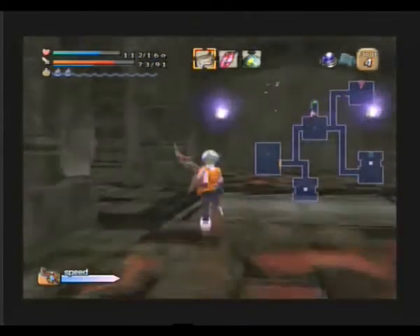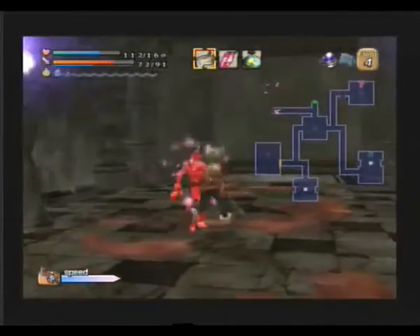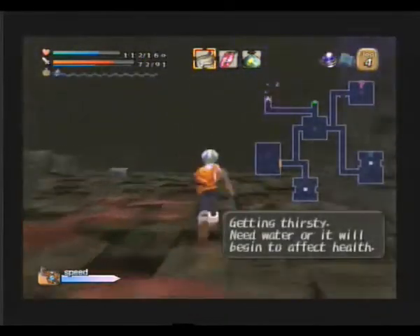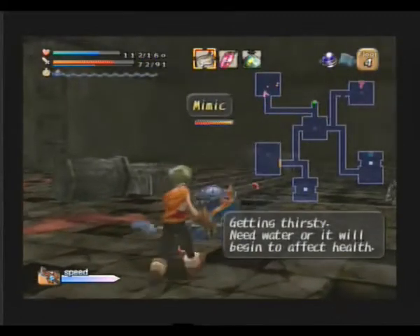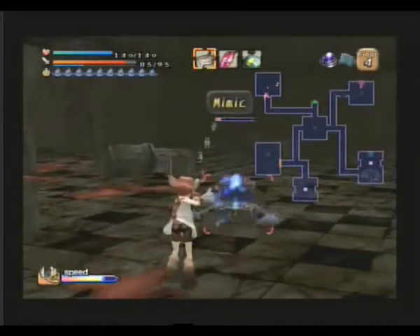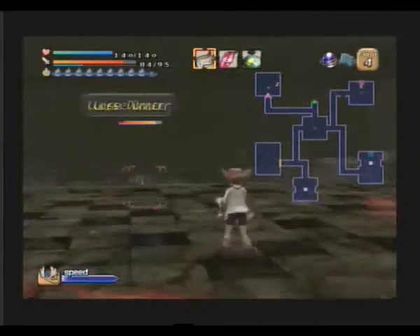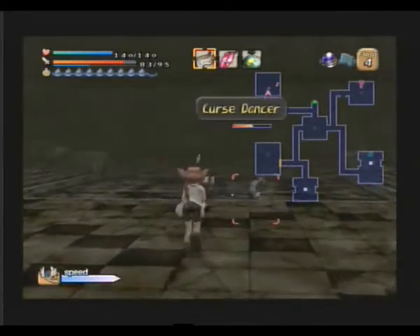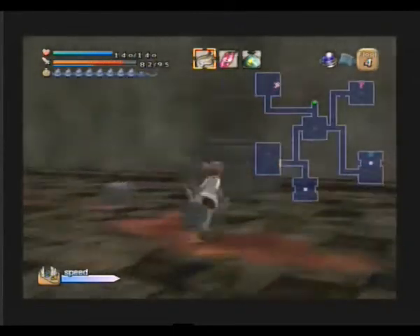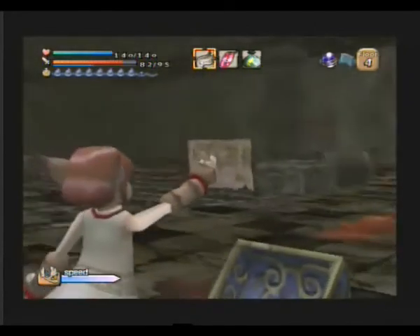We'll go up here first, then I might skip down to the water. Actually no — what's the point of skipping down to the water? I'm just going to get thirsty again anyway. Why would I do that when I can do this? She's got a really powerful weapon now. I could put Holy on it as well — that would do loads. She's got that healing ability as well, so it means when she gets thirsty it doesn't really affect her.